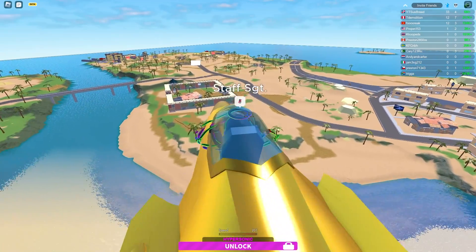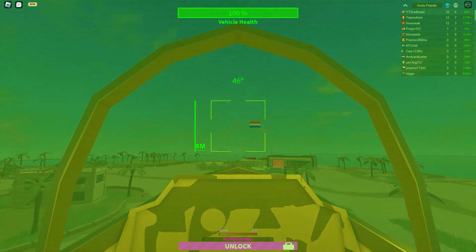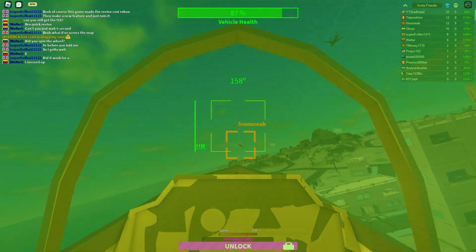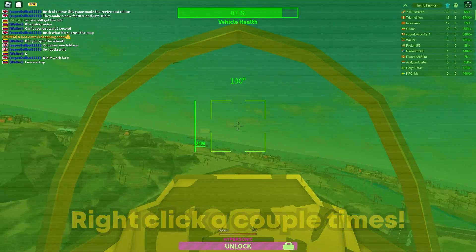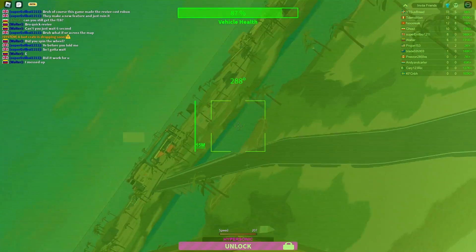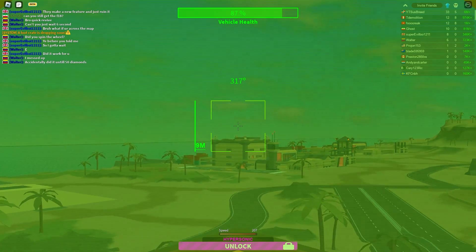The reason I'm doing the FPS update first is because I think it's the coolest, to be honest. So now when you zoom in like this, it shows your vehicle health. You can also right-click and zoom in to get a better look at your enemy. I'm not entirely sure if this is just for the F-35 or for all the other vehicles that got the zoom-in feature, but you will have to right-click on your mouse a couple of times in order for it to actually zoom in the way it's supposed to. Spam clicking right now — there we go, now I'm zoomed in. It would be cool if you could just hold down right-click and it would work, but for some reason that just doesn't work.